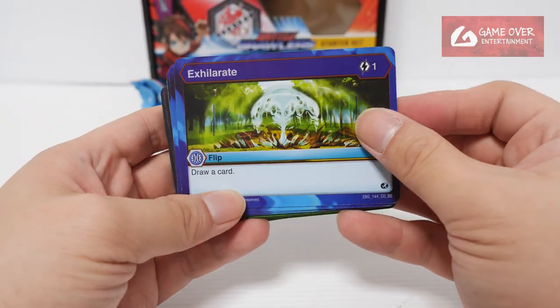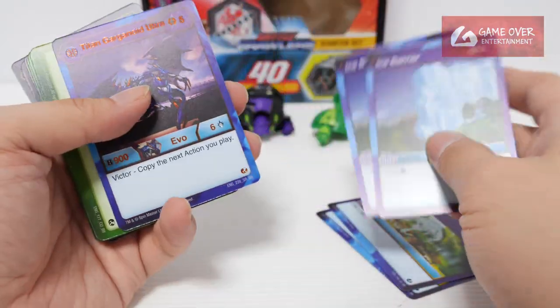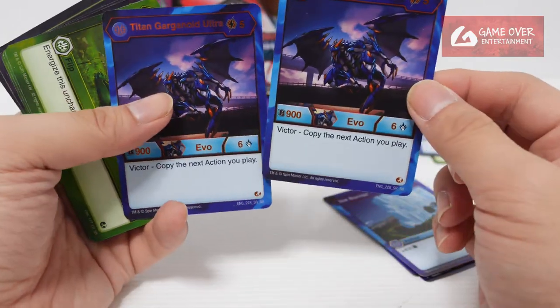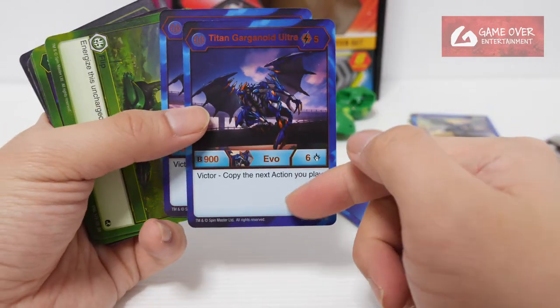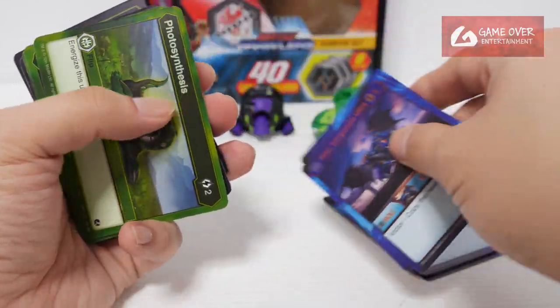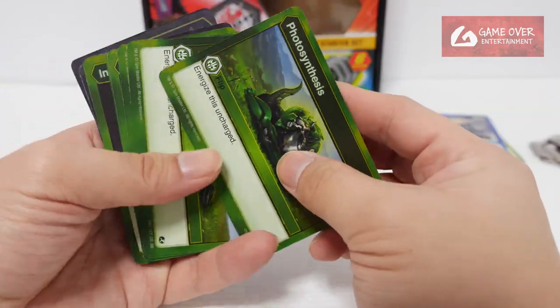Starting with the Aquus cards: Accelerate — draw a card, 2 copies; Ice Barrier — plus 4, 2 copies; and an Evo card — Titan Garganoid Ultra, copy the next action you play, 2 copies. It's quite interesting but costs 5 energy, which is quite expensive. That's all the Aquus cards.